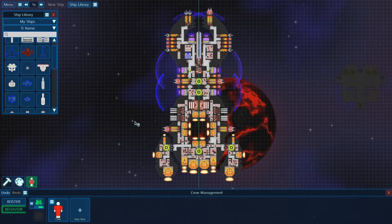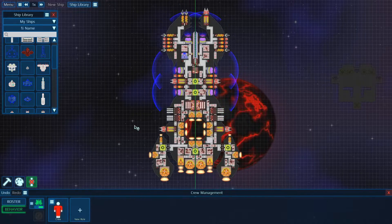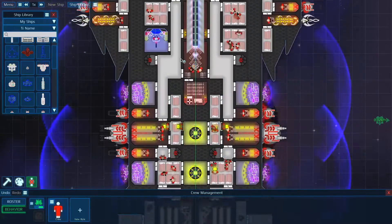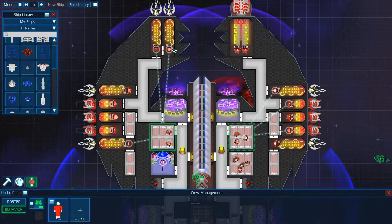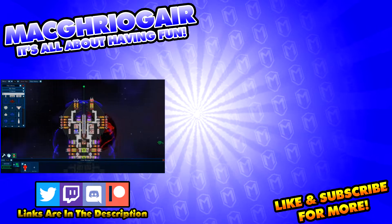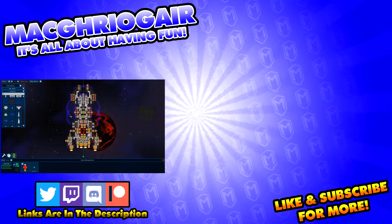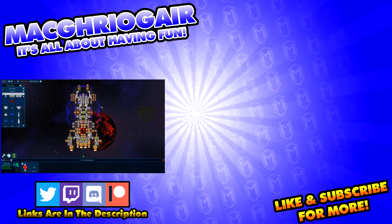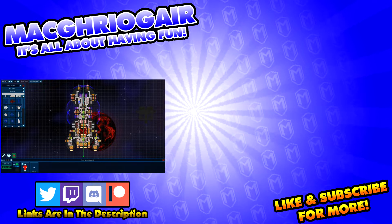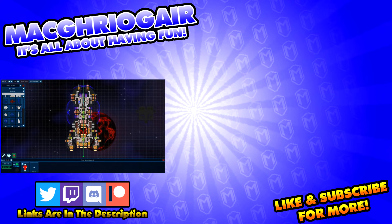Thank you all so much for watching this video on how to assign crew member priorities — basically bend their will to your might. If you've enjoyed this, don't forget to hit that like button and subscribe. It does help me out a lot. Follow me on Mixer if you have any more questions about Cosmoteer or any other game. It's all about having fun. Thanks for watching and I'll see you all next time. Bye!